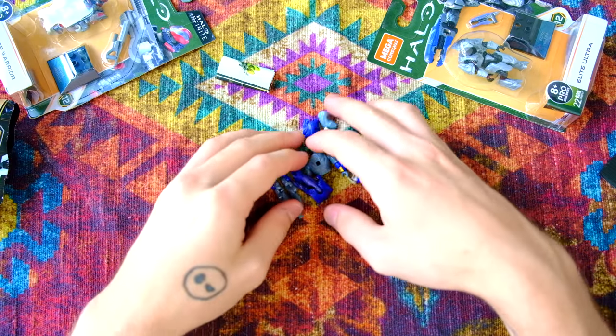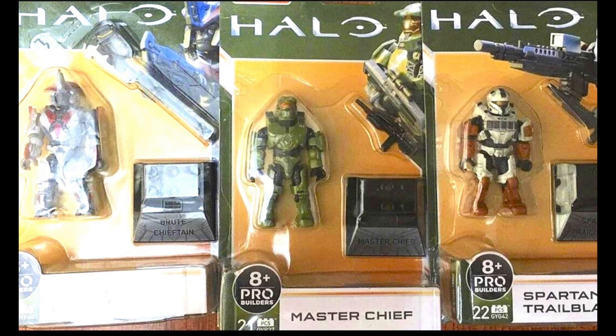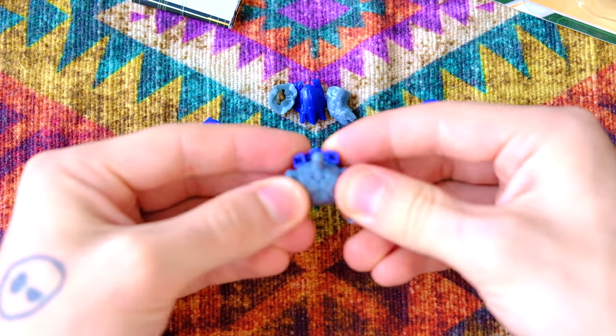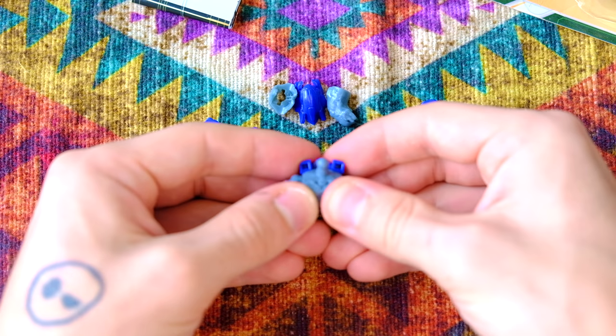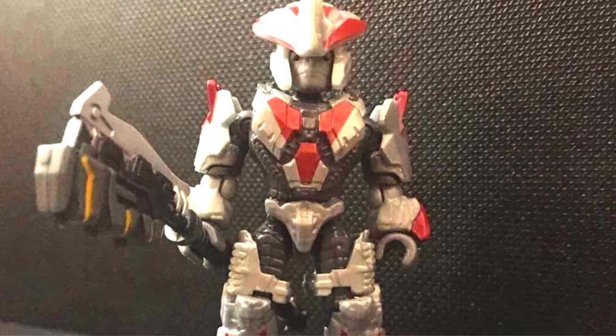We've got two primary images for today. Look at these figures — this is Halo Heroes Series 13 and there's so much to unpackage here. I'm going to go through it one by one, but I know what stood out for me the most. Maybe it stood out for you too. This Brute Chieftain. Look at this thing.